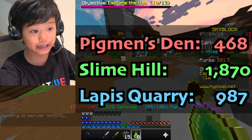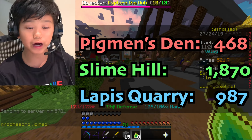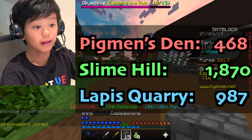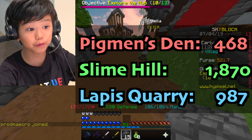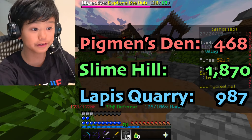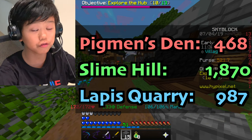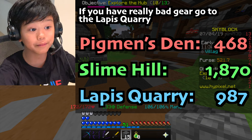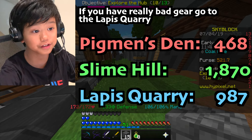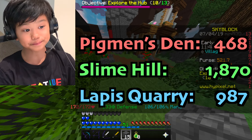In the end, the slime hill was the best way to get XP. I counted how much XP I got: the pigments den gave about 500, the lapis quarry gave a bit more than 1,000, and the slime hill gave around 1,800. So the slime hill was easily the best and the pigments den was easily the worst. I think you should go grind in the slime hill, but if you have really bad gear, I would normally suggest go to the lapis quarry.